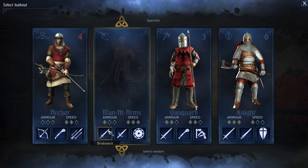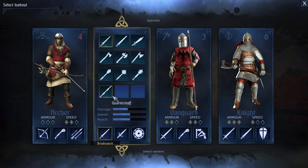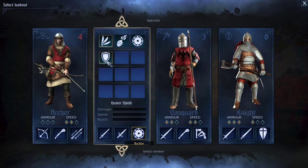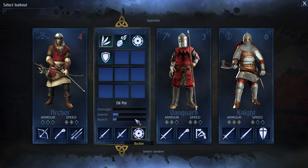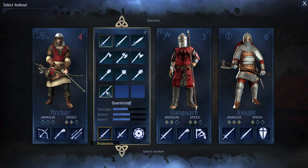Man at Arms specialises in one-handed weapons and special equipment. These include two different shields — the heater shield and the buckler shield — and a fire pot and throwing knife. You can only choose one special equipment at a time. It has a various range of primary weapons; you can use anything from an axe to a sword. These are all one-handed apart from the quarterstaff, which has been fairly newly added.